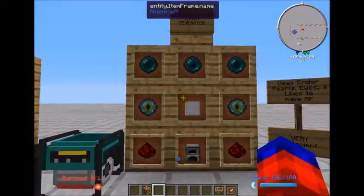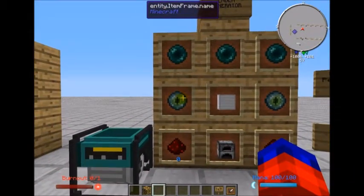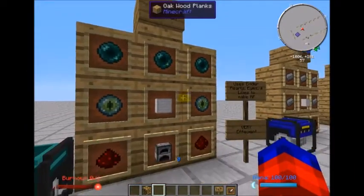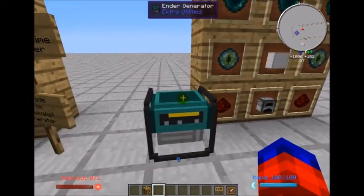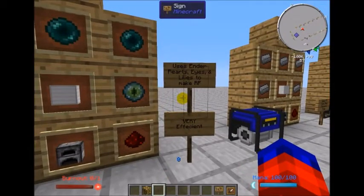Next is the ender generator, probably one of the more expensive ones to build. It requires five ender eyes, or three ender pearls, two eyes, and a block of iron. It's very very efficient and you can use pearls, eyes, or ender lilies to generate power using this generator.